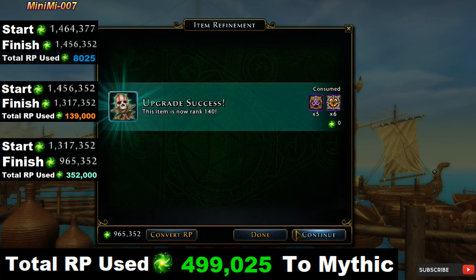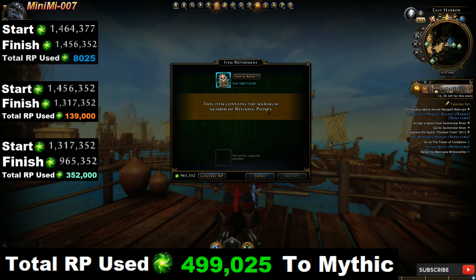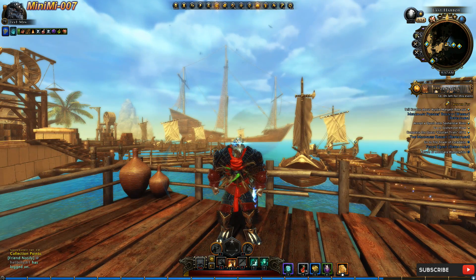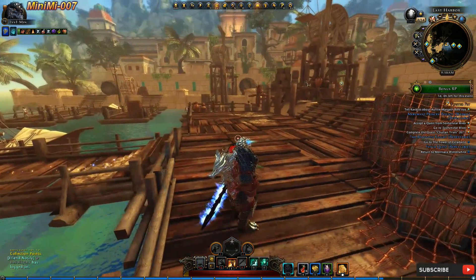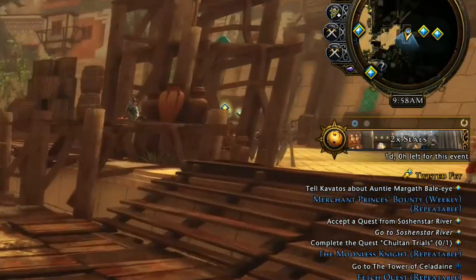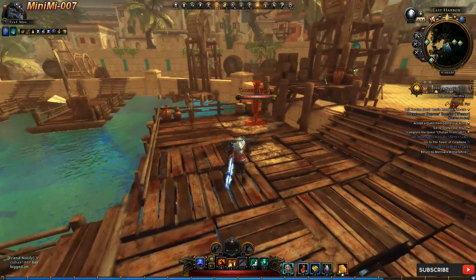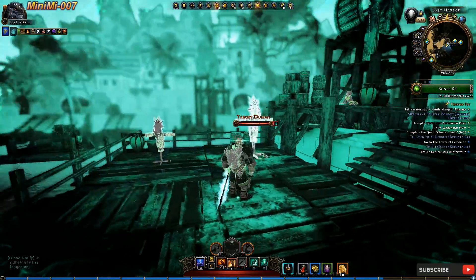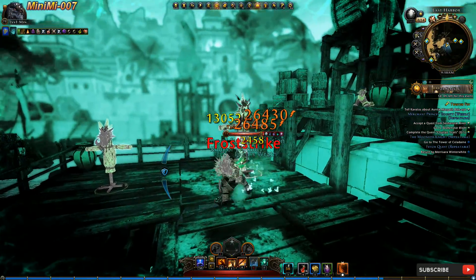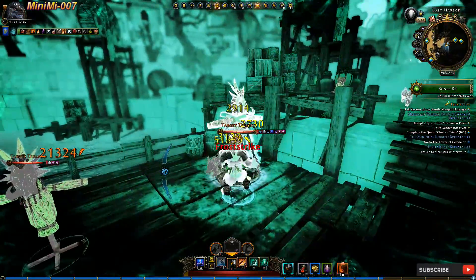Now, this was double refining points. I don't know if that was applying to the preview server or not — I hope I'm not wrong once the mod is released. If you notice on the right, it says double RP; however, when I checked it out, it was not applying to the RP I already had. I compared an older video to this one and it was the same amount of RP required to get to the next level. Let's take a look and see what the artifact looks like — it turns everything into an inverted color, which looks pretty awesome.